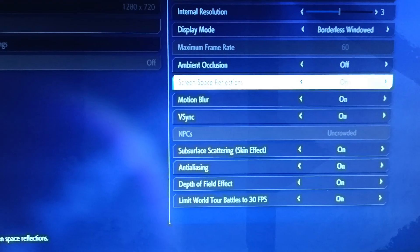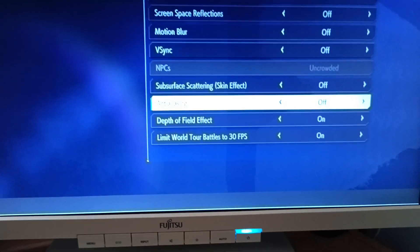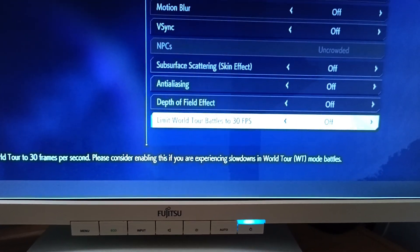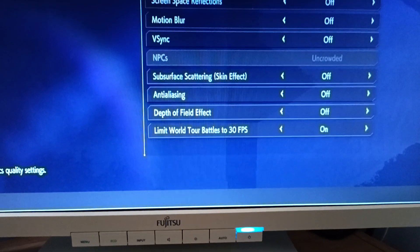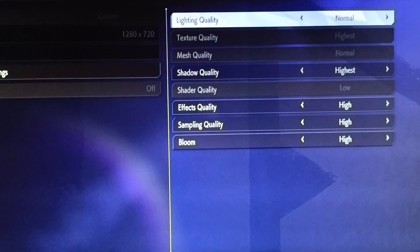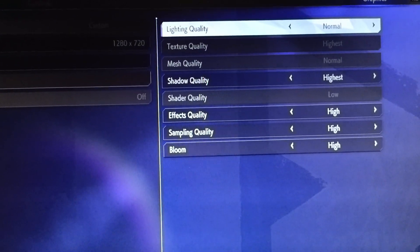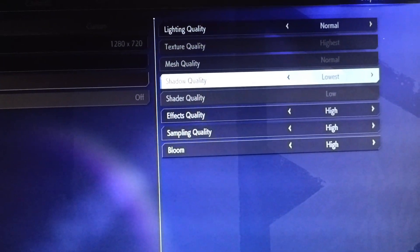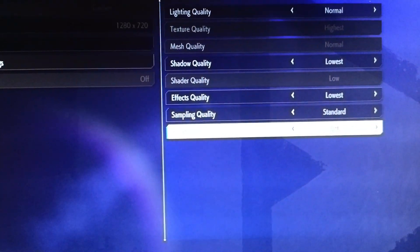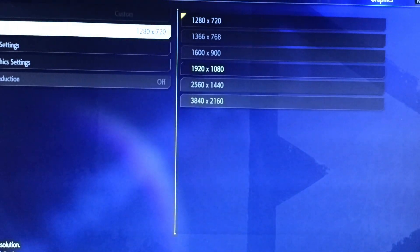Pretty much turn off all of these functions — turn them all off, all of them. Keep that one on. Then in detailed settings, you see all these things saying ultra high and all that — we're going lowest. If there's no lowest, just select normal. Set everything to the lowest option, and bloom is off.